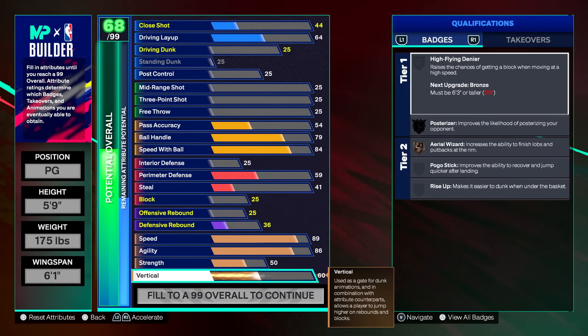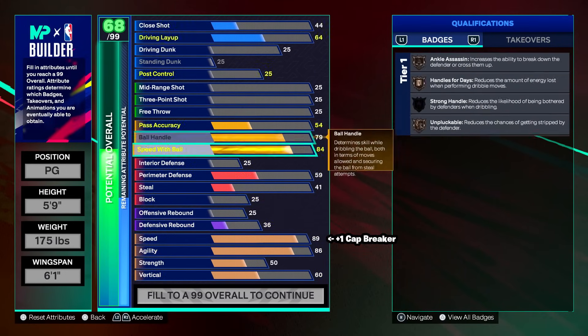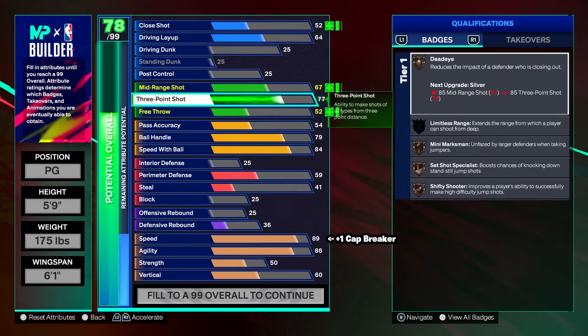This is going to be good baseline, but I want to make something clear. With the plus one cap breaker from the season battle pass, put it on speed to make it a 90. If you don't have it, we'll use it on different attributes. We can go ahead and go up to our shooting since we're on a point guard.